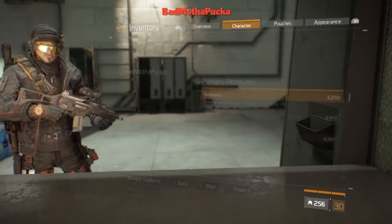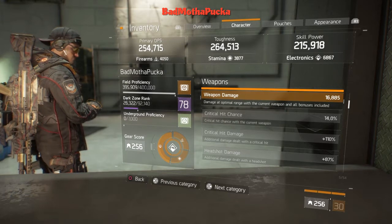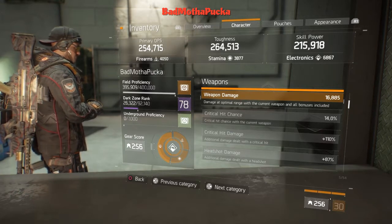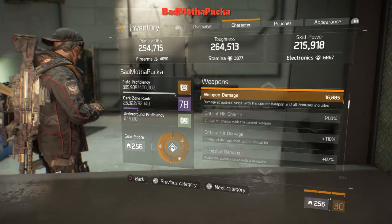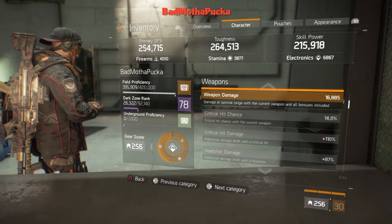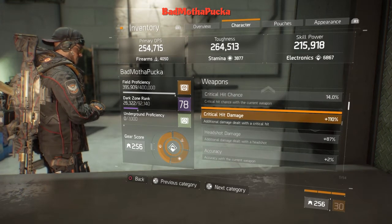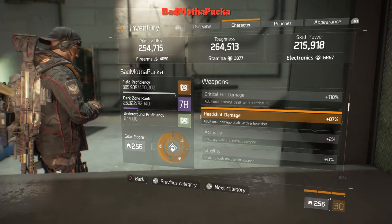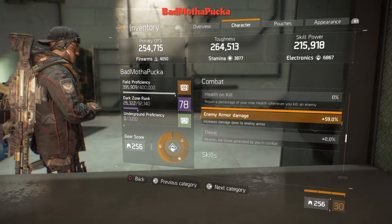My weapon damage is 16.8. Your weapon damage increases by 15% against targets on fire, so 15% of 16.8 is 2.52 — add that and you come to about 19.4. That's an overall average damage for someone only rocking one firearms piece, which is pretty good. 14% crit chance, 110% crit damage, 87% headshot damage. Because I'm using the G36 it's very stable and easy to land headshots.